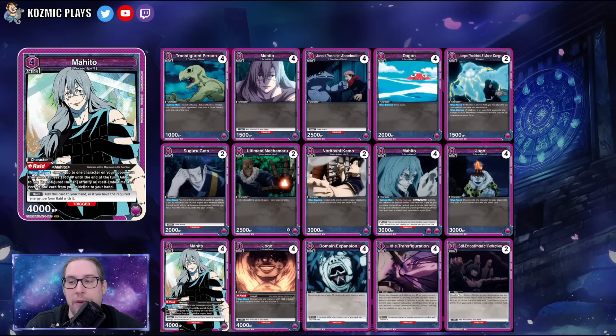Jogo is a very strong raid card in this deck — when combined with other effects, it shrinks something by 1000 and removes anything at 3000 BP or less. That's effectively 4k removal, so getting four extra removal cards automatically bumps a deck up. Jogo being a cursed spirit gives extra synergies, and even his burn spell combined with transfigured person to lower something by 1000 BP is quite strong.